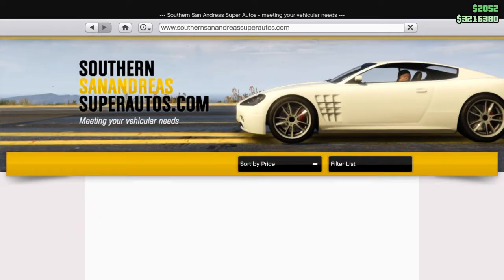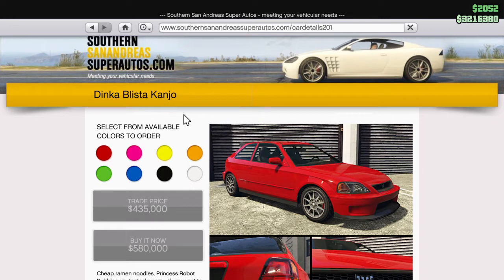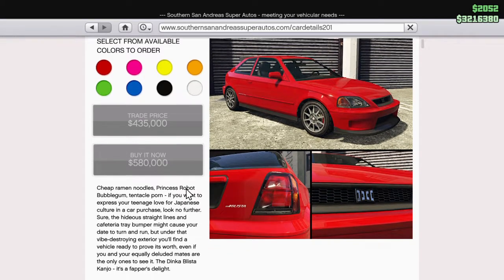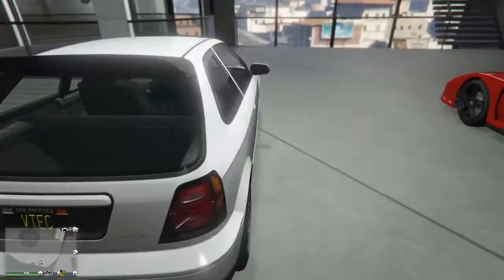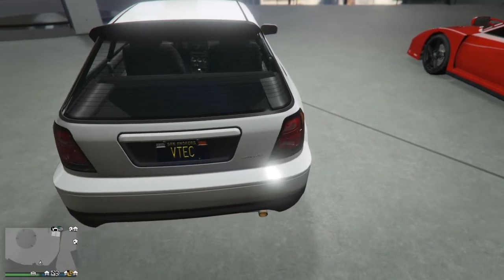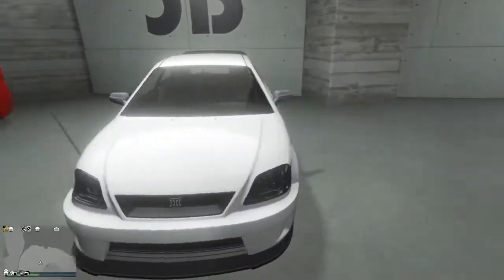What is up guys, Cash Round Gaming here, and today we are going to be checking out and reviewing the Dinka Blista Kanjo. This did come out with the Diamond Casino Heist DLC and it's 580,000 which is not a bad price, with a trade price of 435,000. This is based off of the 1998 FK9 Honda Civic Type R. I already changed the plate to VTECH because I thought that fits this car perfectly. Let's get into the customization.